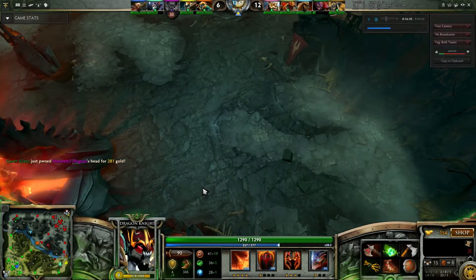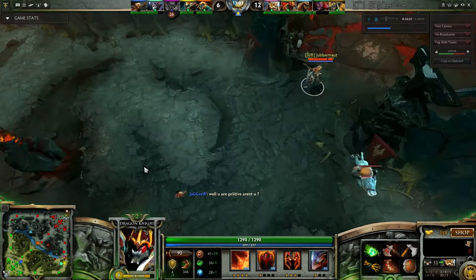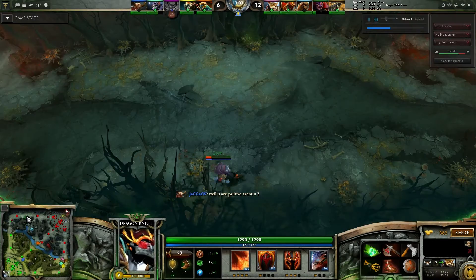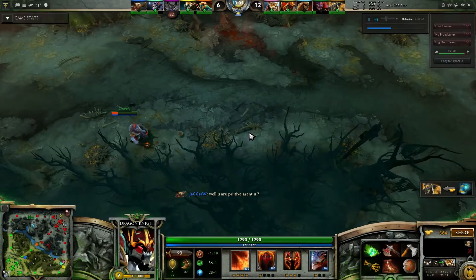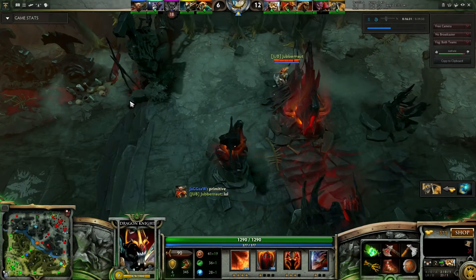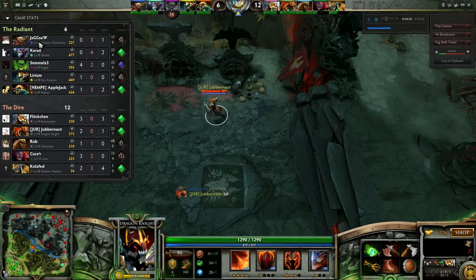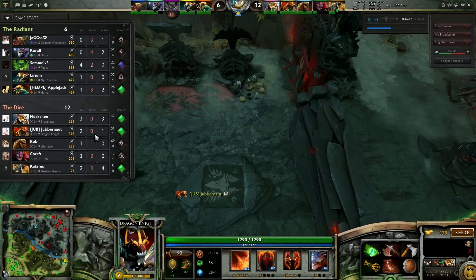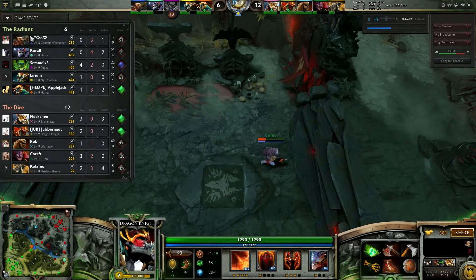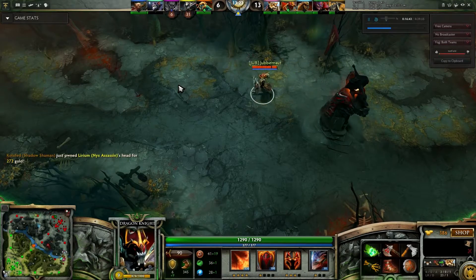I leave lane to get some mana back and probably buy some items. There's some more flaming — we've got a lot of flaming in this game, it's flaming and skill. Let's check the scoreboard. Because I've been smart and kept under tower, I'm now 2 for 0, and this Centaur is 0 for 3 — he's just been too aggressive, literally.